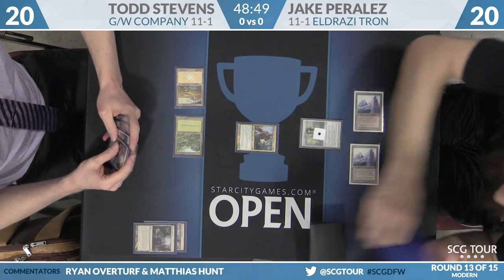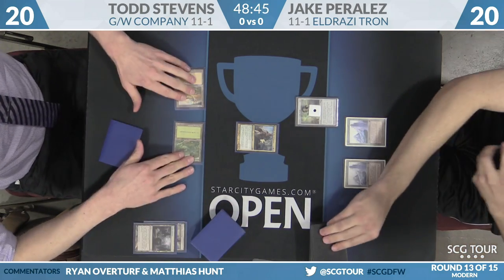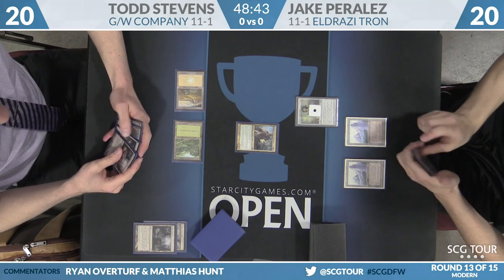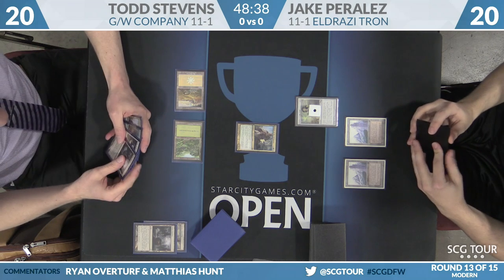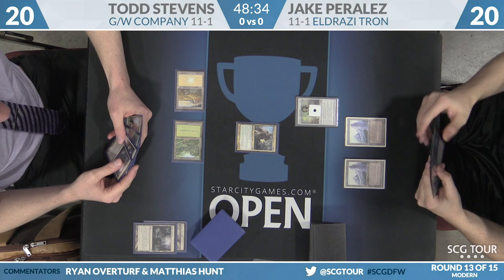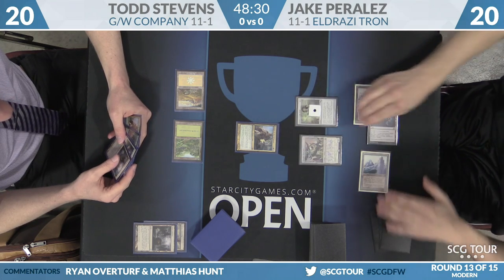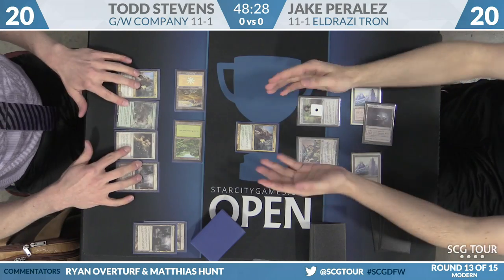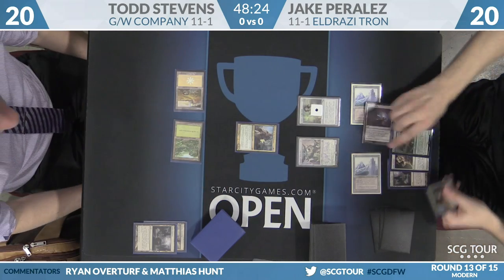Keep in mind there's another Ghost Quarter in Todd's hand, and now he has a Knight of the Reliquary on the board, so he could just Ghost Quarter Jake every turn. A 4-4 Knight is pretty good on turn two, and it's just going to keep growing. Looks like Eldrazi Temple in Perales' hand — he'll play that. Is it going to be Thought Knot Seer? It is. He'll get a card out of Todd's hand. We see a second Knight of the Reliquary, Tarmogoyf, and Path to Exile. Certainly not taking Path.